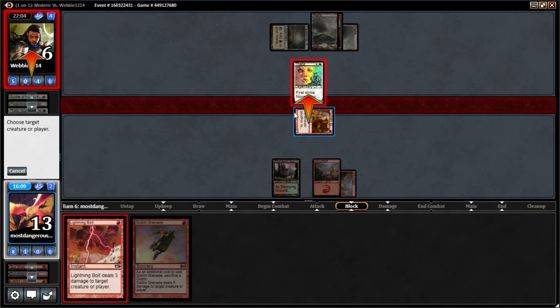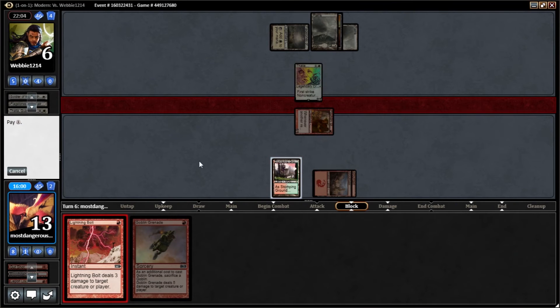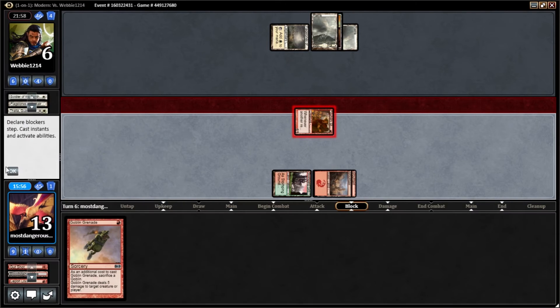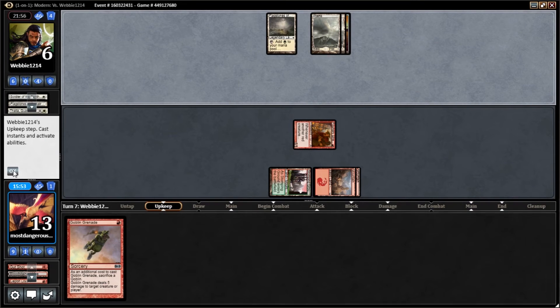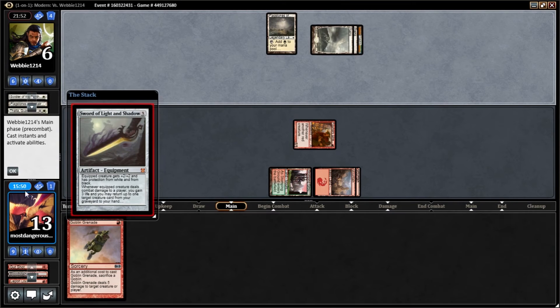If I kill her before damage I'll still have him on the board. We'll pay two for it, which makes our mana a little easier next turn. I could have killed her before blocks to get in for the extra one, but I wanted to see what he would do because he doesn't know about Goblin Grenade.